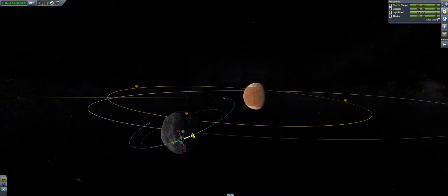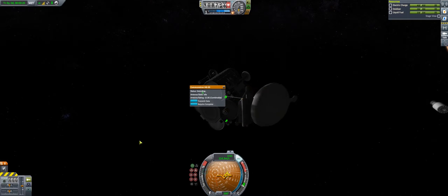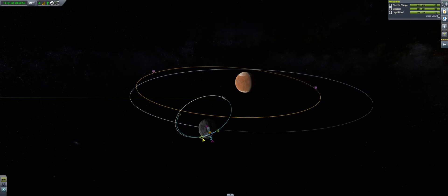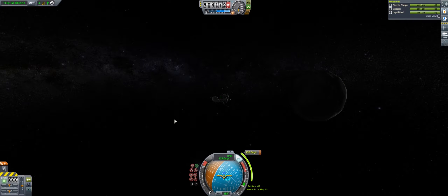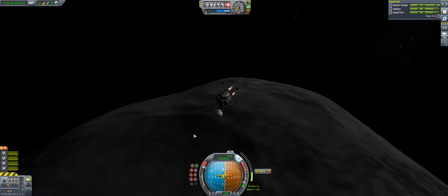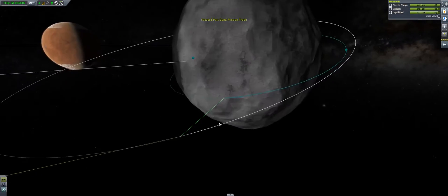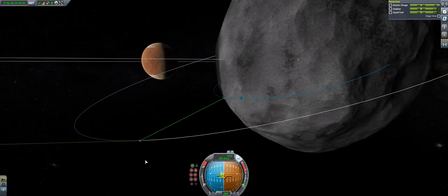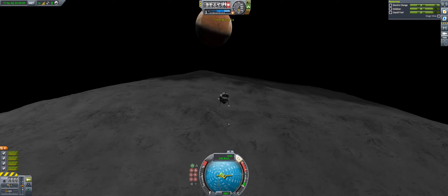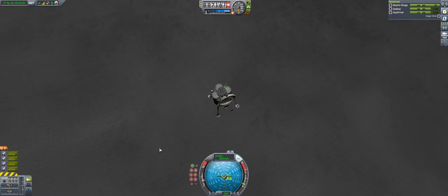We've released ourselves from the transfer stage, and now it's up to the spacecraft itself to land on Ike. You can see we're releasing the Ike probe, extending the landing legs, and extending the antenna. Coming up to this I was fairly nervous — I didn't really know what Ike was going to be like. I'd read about it on the wiki and seen missions to it, but had no idea what it would feel like to actually land there. I really mistimed my burn here — this was a very inefficient descent — but thankfully I'd packed more than enough fuel, so that wasn't a problem.